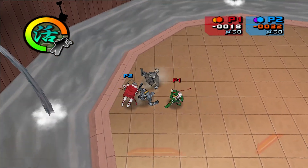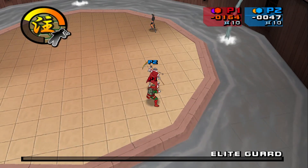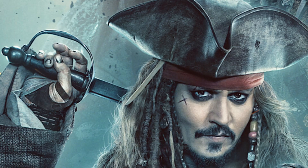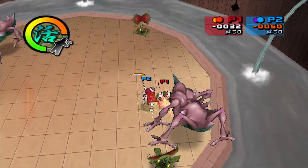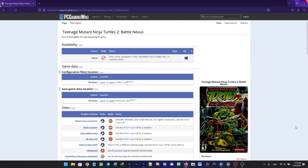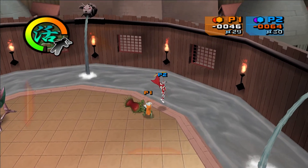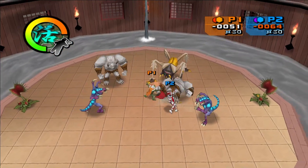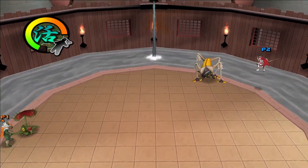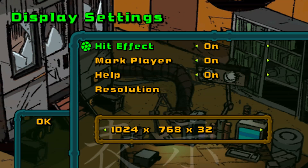When you want to play an old game on your PC, the best place to start is your basement, or a pirating website — I'm just kidding, don't do that. There is a website called pcgamingwiki.com. You can search the game and find out what settings you can change that the game itself doesn't let you. For example, in TNMT2 the maximum resolution you can adjust in the game's settings is 1024x768, and you cannot go any higher.